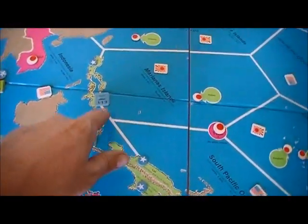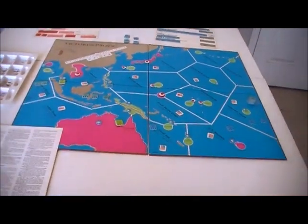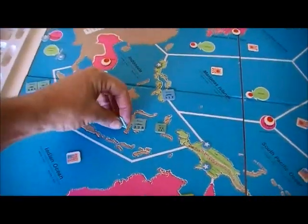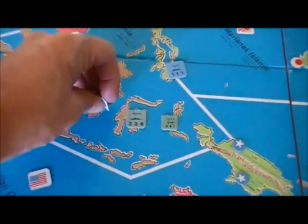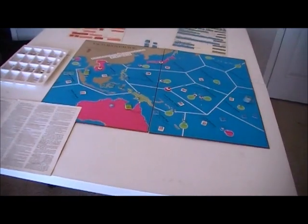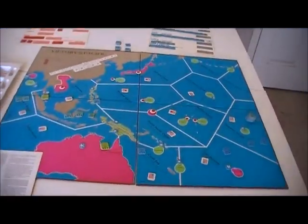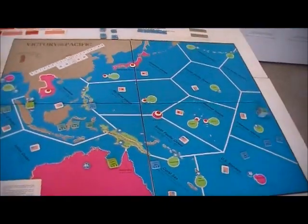Some ships are fairly likely to succeed the speed test; others will always succeed. If the ship doesn't make the test, it'll be flipped over to its white side and it'll still be present in the area, but it doesn't count for control of the area. It's able to fight in battles and prevent control from the other player, but it can't give you control of the area.